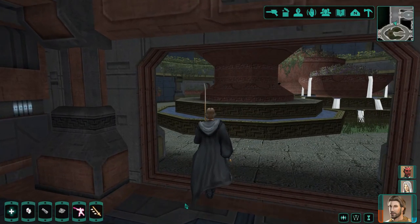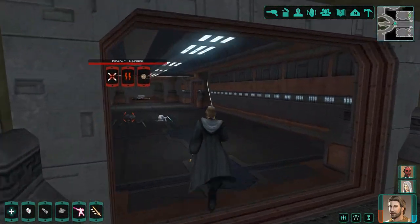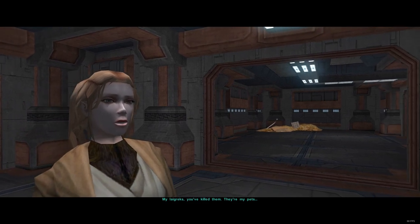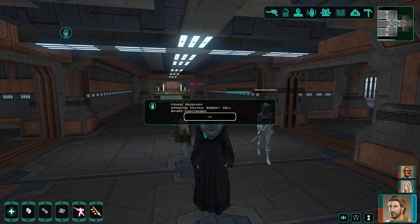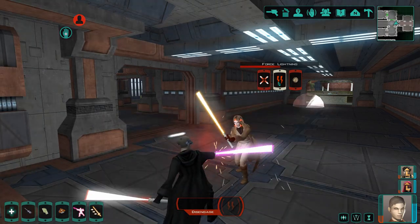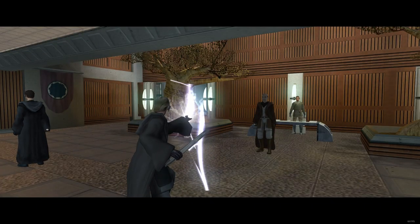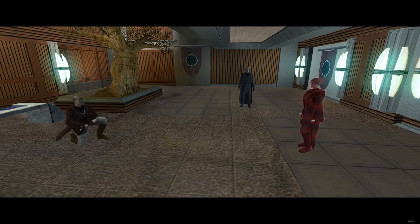Back in the Jedi Enclave, you can get another lightsaber if you have the restored content mod. Head over to this place near the entrance. Wander in and slay the Laigreks to get a Jedi Padawan to spawn — she will have our lightsaber. Give her words of encouragement or strike her down; either way you will get the lightsaber from her. One more location left on Dantooine — progress through the planet until the end when you start dealing with Master Vrook. Help him out or take him down; either way he will have the final Dantooine lightsaber for us.